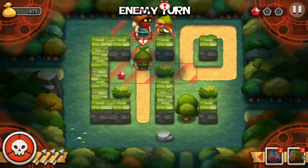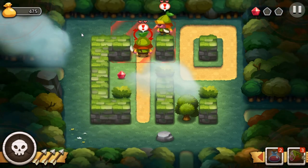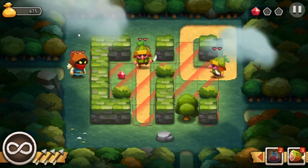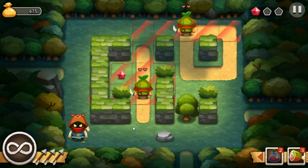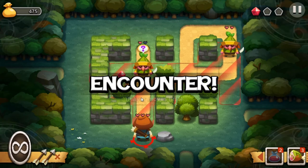We're gonna die, aren't we. Yep, we're dead. I suck. Try again. Huzzah! Enemy encounter, player moves first.